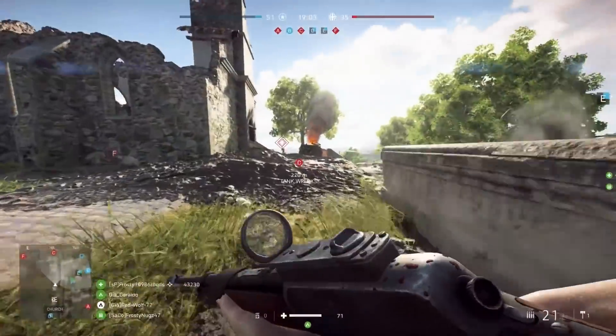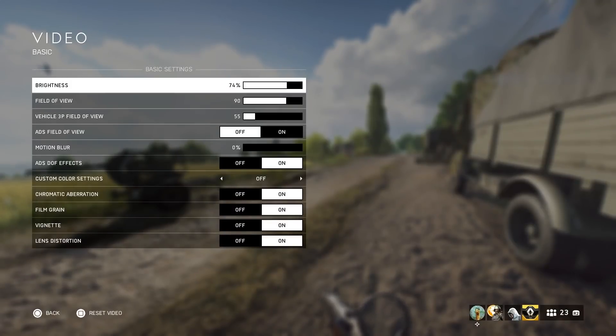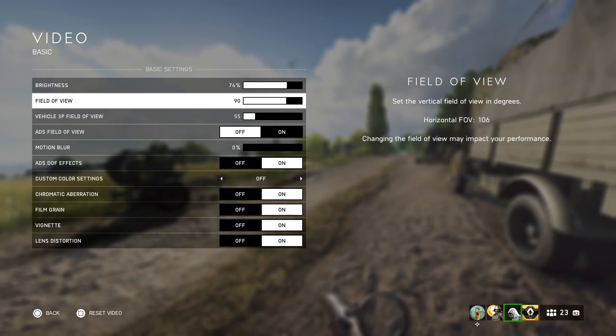Finally, we go into video. I use a brightness of 74. The default brightness of 50 is a little too dark — I like to be able to see in dark corners and not get shot by someone I couldn't see. A higher brightness setting allows me to do that.